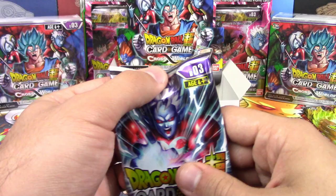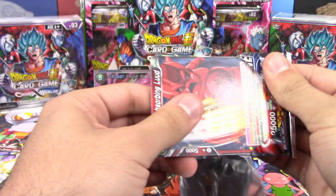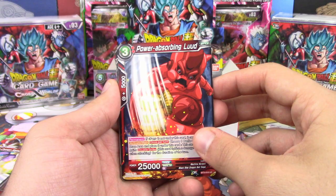We know the boxes pretty much have six to eight total supers or better, so we should see at least five more — and hopefully that ultimate. And a god pack.